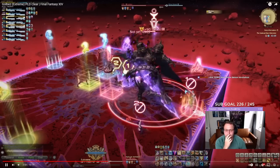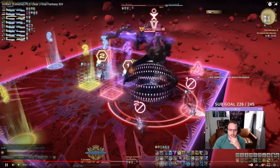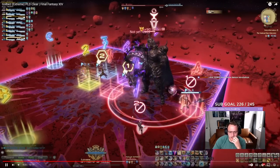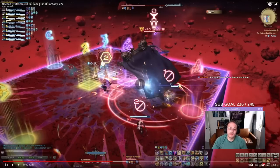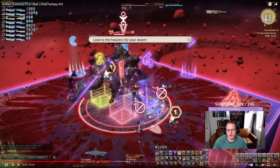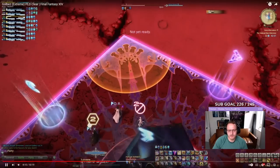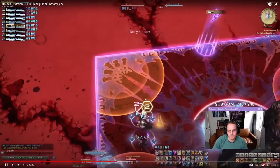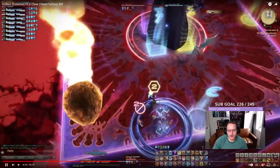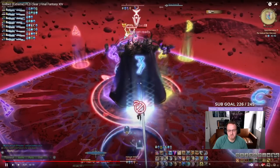So in Final Fantasy as well, they show you in phase one what mechanics are going to be upcoming. We're gonna get another tank frontal here. These are just markers they've put on themselves - like one-two, similar to WoW where you put a marker on people's heads. I thought that was something to do with the fight but it wasn't. We're gonna stack around the room and move around as a unit. That was simple enough.